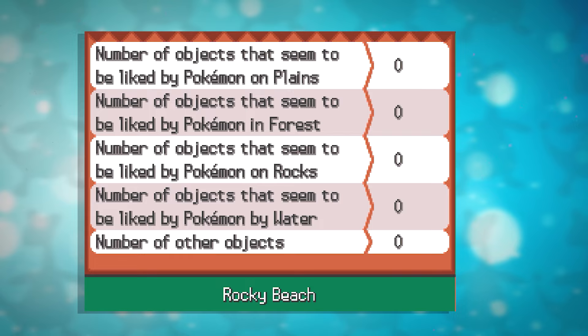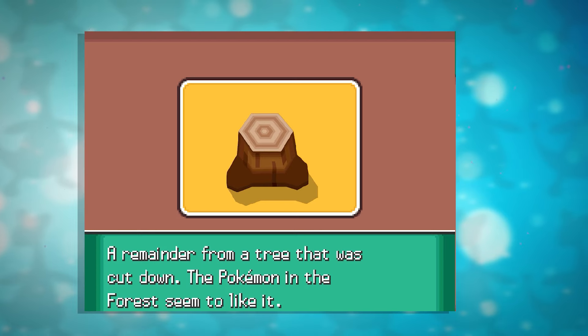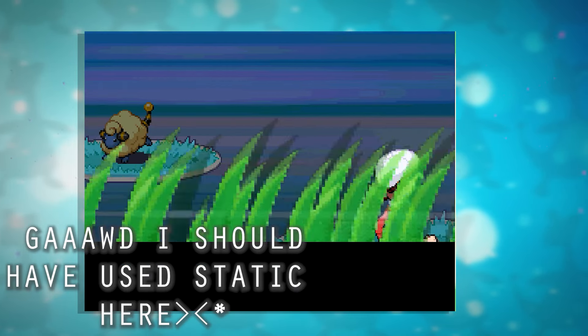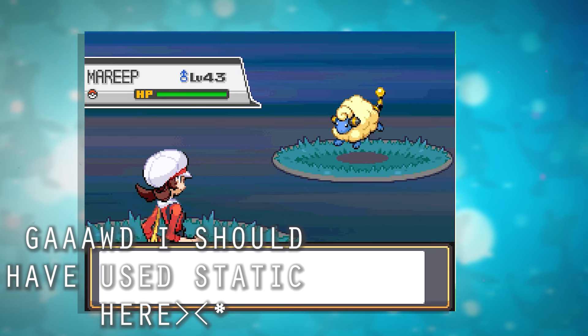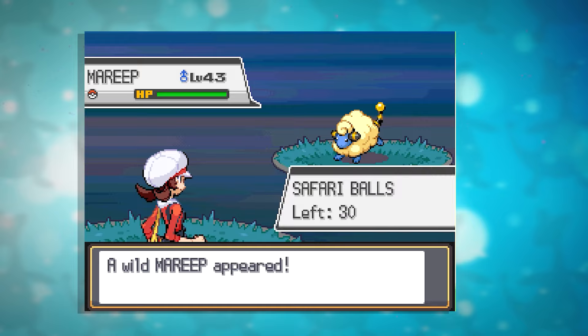Serebii also includes which item you need to place to encounter a certain Pokemon. You can set the area, and once you are in the Safari Zone, we need to place 5 forest objects. By pressing A, you can choose what objects to place. For some Pokemon, you need to wait a certain amount of days before they will start appearing. All of this, as well as the items needed, is in the Serebii link.